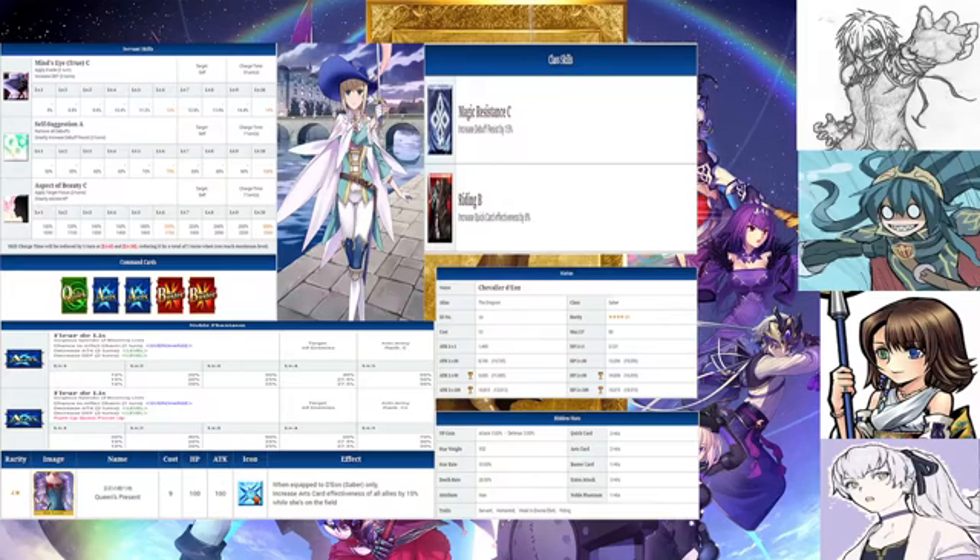d'Eon's skills are: Evasion C, which applies evasion and increases defense for three turns; Self-Suggestion A, which removes all debuffs and greatly increases debuff resistance for three turns; and Aspect of Beauty C, which applies target focus for three turns and greatly restores HP. Their passives are Magic Resistance C and Riding B. Their Noble Phantasm is Fleur de Lis — Glorious Splendor of the Blooming Lilies — with a chance to inflict Charm, decrease attack, and decrease defense. The upgrade increases Charm chance by 20%. Their Bond CE is The Queen's Present, which increases Arts card effectiveness for all allies by 15%.